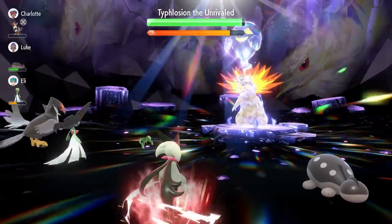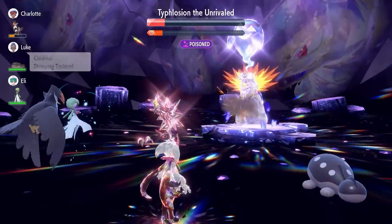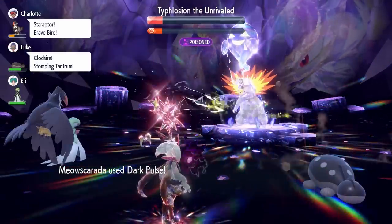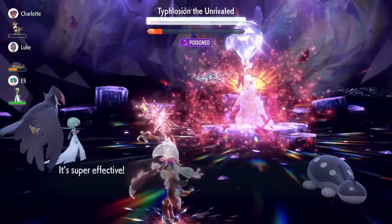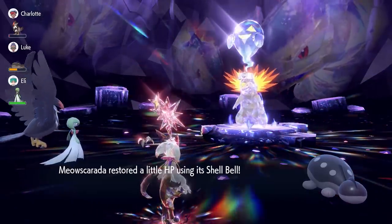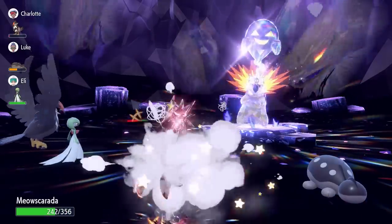You don't need to worry about your abilities being nullified again for the rest of the battle, and you'll make easy, quick work of Typhlosion with this Meowscarada. It's a great build and I'm pleased we finally got it to work. It's one of those Pokemon that can do a really good job, and it's a little different from just using Annihilape every single week when these 7-star raids come around.